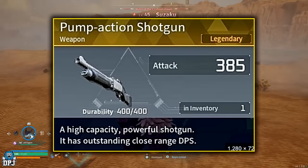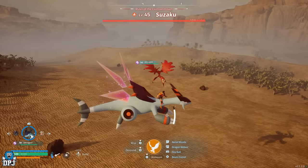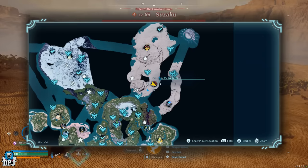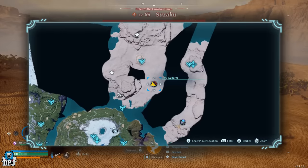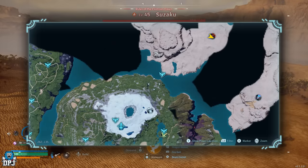Suzaku is a level 45 world boss that drops the Legendary Pump Action Shotgun schematic. Being a fire type, Suzaku is weak against water type Pals. This is an open world boss at coordinates 404, 255.